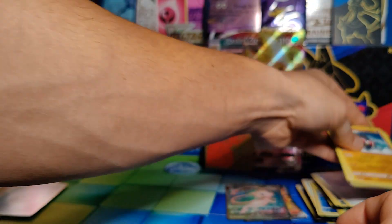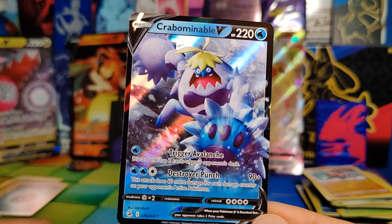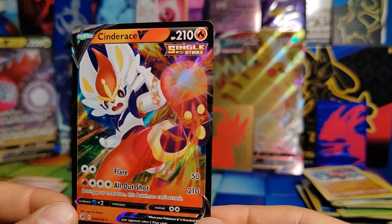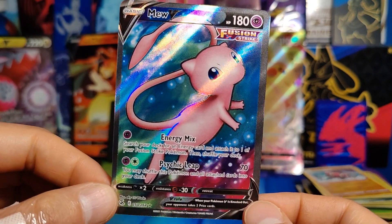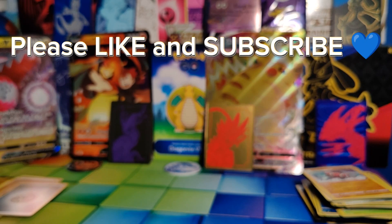Overall, not a great Elite Trainer Box. Out of eight packs, we only pulled three Full Arts, which is not great percentages. I will say they're all Full Arts I do not have — we got the Crabbominable V, looks pretty sweet; Cinderace V, also looks pretty sweet; and then the best one of the day, one I really like, is this Mew V Full Art — looks fantastic. And that was it, guys — that was the Fusion Strike Elite Trainer Box. Hope you enjoyed it, hope you enjoyed the pulls. Next video is either going to be Scarlet and Violet, or possibly some other mixture of things. If you could like the video, subscribe to the channel if you aren't already, comment your thoughts on Fusion Strike, and I hope you have a wonderful day. I'll talk to you in the next video. Goodbye!